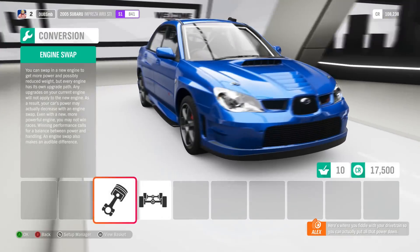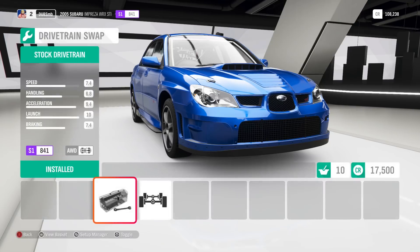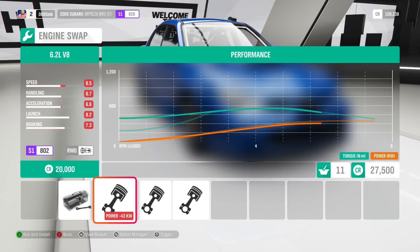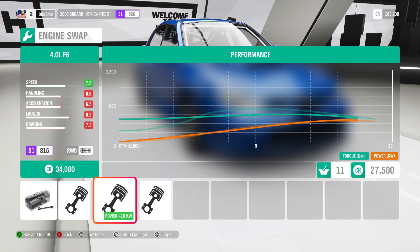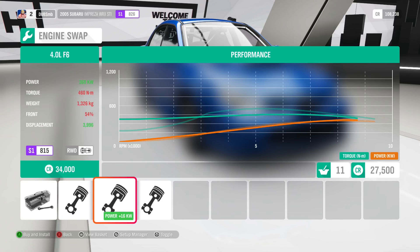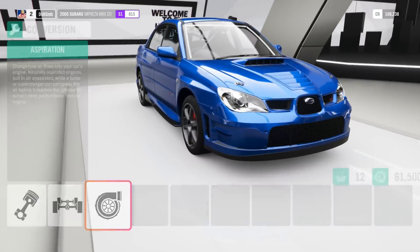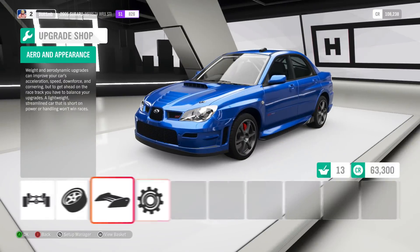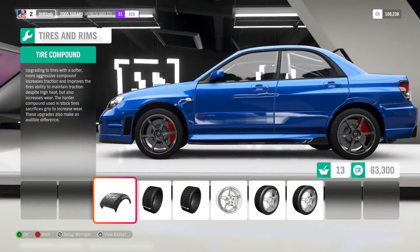We're not going to do the suspension just yet because I need to engine swap this first. I also need to do a drivetrain swap — let's turn it into rear-wheel drive first of all. We can put the 6.2 litre V8, but actually I'm going to go with the 4 litre flat 6. That is pretty sick. And I'm actually kind of tempted to twin turbo this thing. I'm at 61 grand right now. You know what? Let's just do it — let's twin turbo this thing.